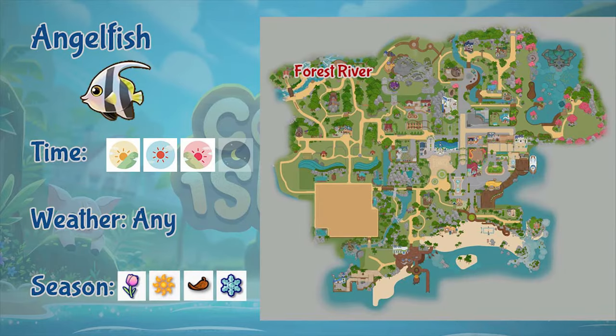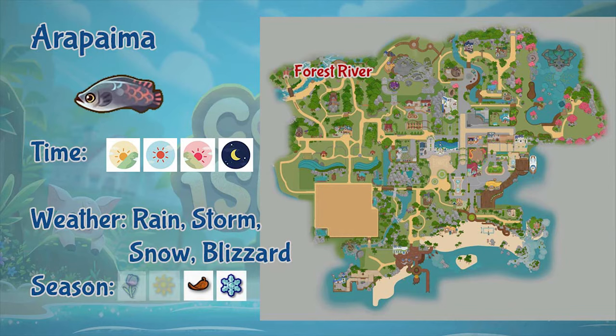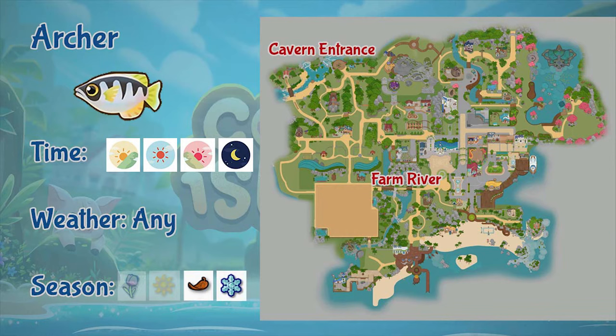The first fish is angelfish. You can find angelfish in the forest river, and you can fish from morning all the way to evening, in any weather, and in all seasons. Next is arapaima. You can also fish it in the forest river, all day, but only in rain, storm, snow, and blizzard weather, and it only appears in fall and winter.